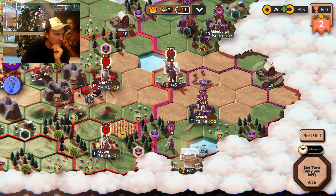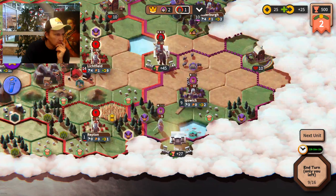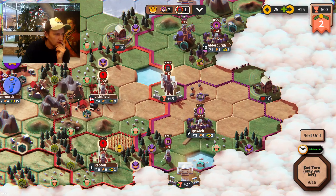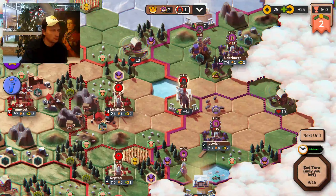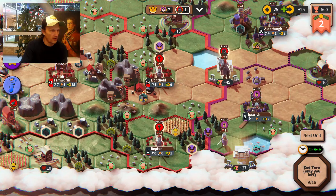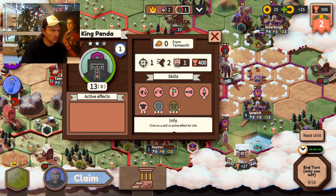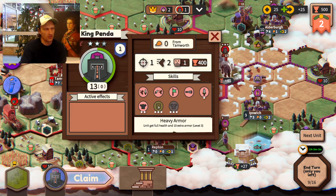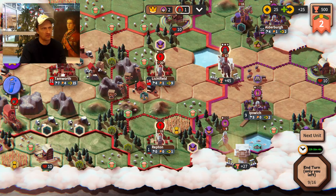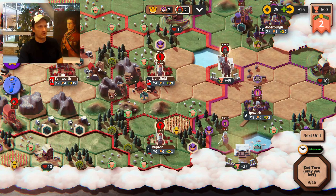It would be nice to have roads. With the farming technology I can research roads, and then it just costs half the movement across a tile. Then I can get all the way down here. I tried to use that but made a very bad move — this unit actually killed him when I was hoping just to hurt him so I could finish him off. So I'm in a bit more trouble than I thought.